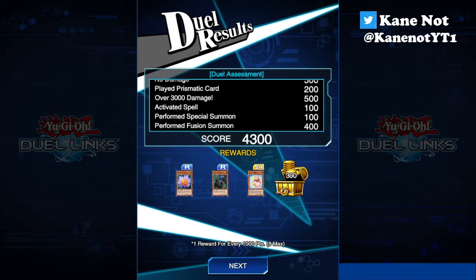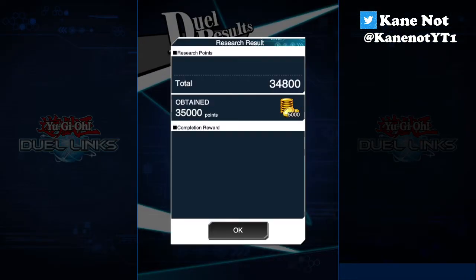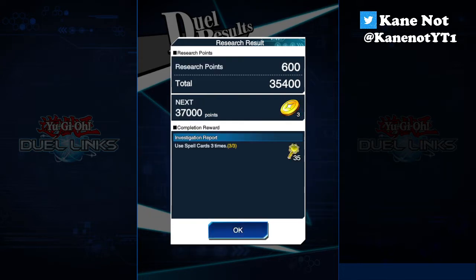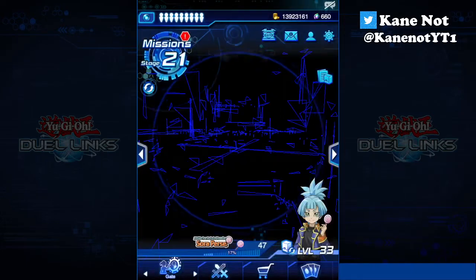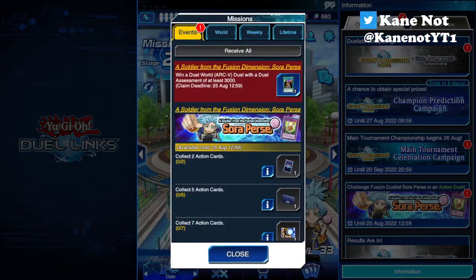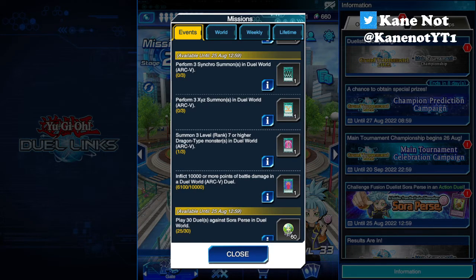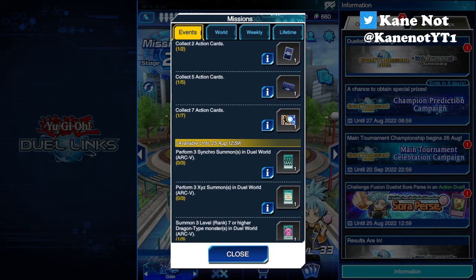As you saw, that is one of the easy ways you can go about it. Using these monsters as Fusion substitutes is essentially good for your Fluffal deck if you plan to play a variety of Fusion type monsters requiring different types of Edge Imp support. By winning a Duel World Arc V with a duel assessment of at least 3,000, we get one Duel to Intention. You just need to activate a Synchro Summon, XYZ Summon, a Rank 7 or higher Dragon type monster, or deal at least 10,000 or more total damage in a Duel World Arc V duel to get more action cards overall.